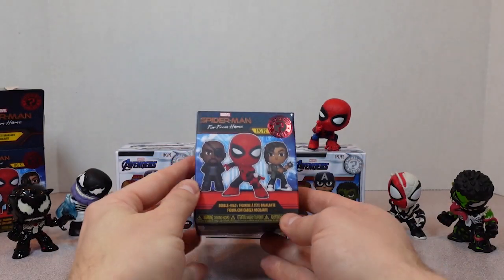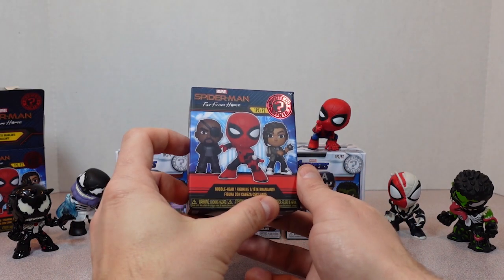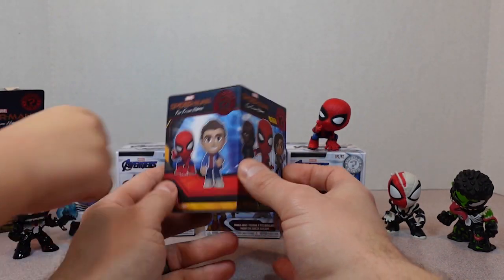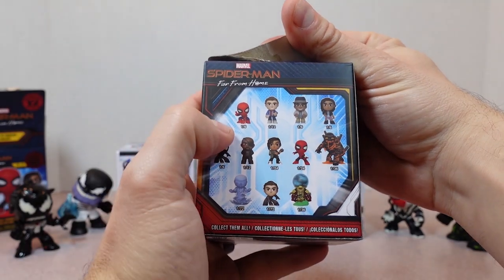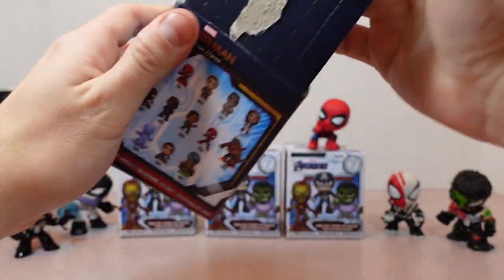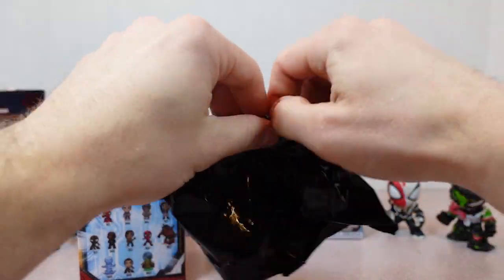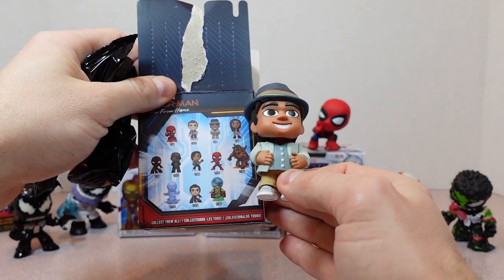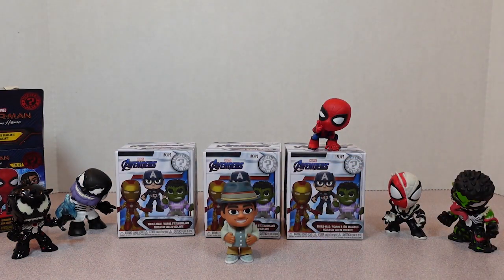Let's open up our next Spider-Man Far From Home Mystery Mini. Who do we want to get this time? Peter Parker. I hope we get Molten Man — yeah, I like him. He's cool. Spider-Man is pretty common, he's one out of six, so let's try to get a more rare guy. That one's Vulture Man. Here's our blind bag. Vulture Man! Look at this guy. He's a common one. I don't know who he is, but pretty cool. Let's put him right there.